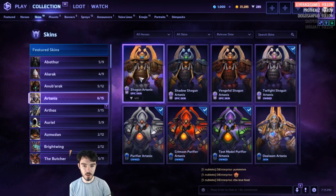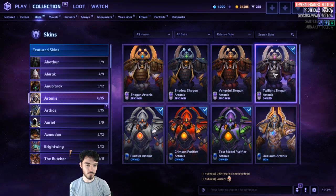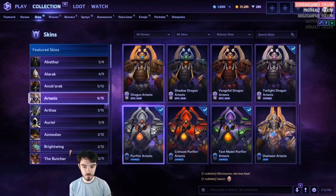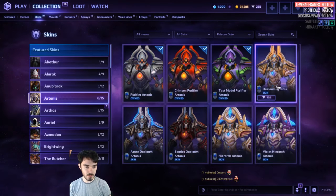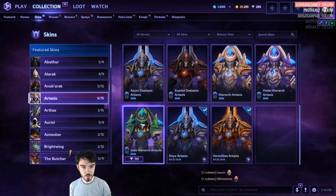Artanis — we got Twilight Shogun. This is maybe a new color. Look, there's now four color variations of this skin. We got the Crimson Purifier. These ones are normally 400. This one is normally 100 — very cheap. The Master Skin is normally 100, and then the Base Skin is normally 100 too.